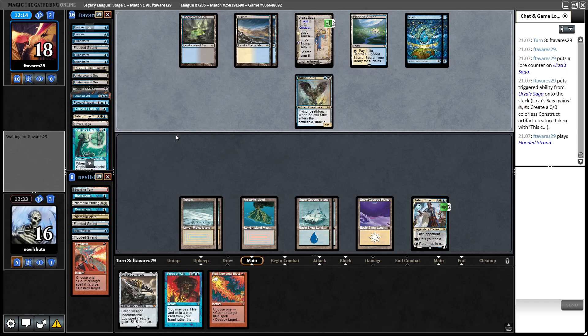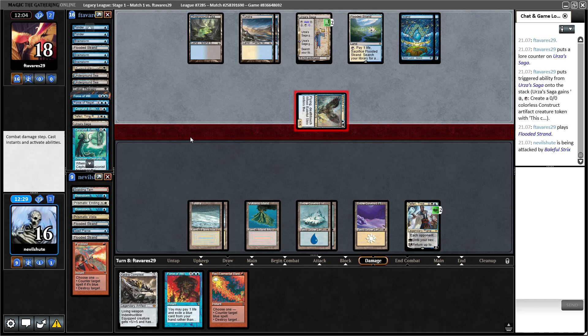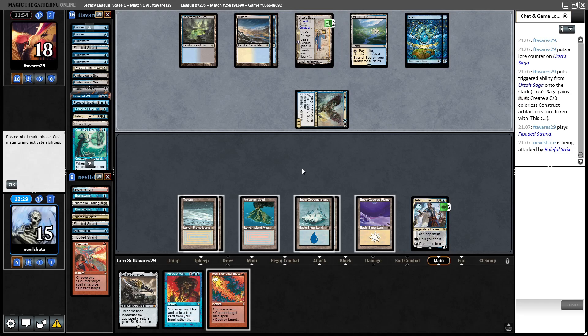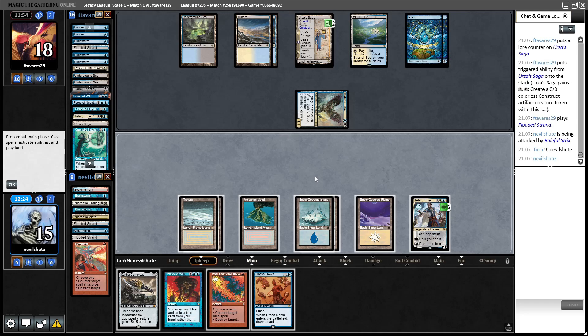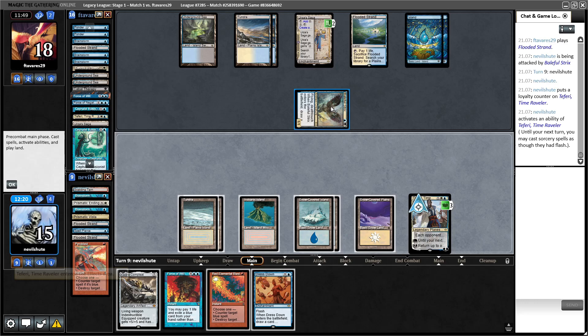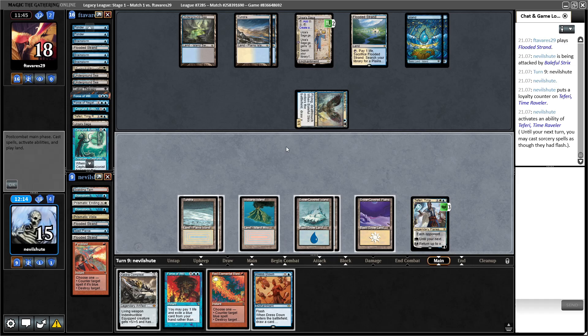Saga triggers — more tokens. So if they just attack Teferi here, I think that's fine. I've yet to see a Staff of the Storyteller. Oh, they attack me? They just don't care about Teferi? Come on, something good. Oh, Dress Down! Thank you — that's really good. That's going to make, I guess maybe they're saving their Baleful Strix to get max power-toughness value out of the token. Dress Down is just really good.